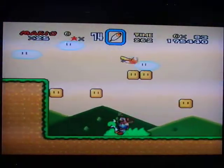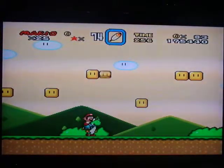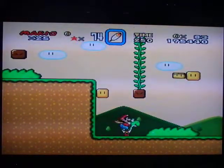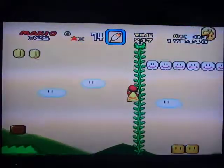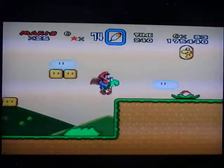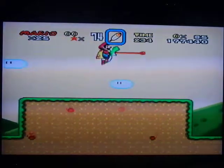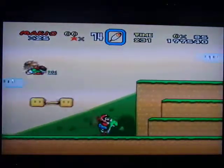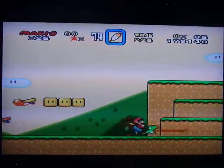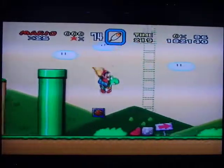That's what the cape does to those guys. There's a Dragon Coin up there but I didn't collect the other one, so it doesn't matter. The guy with the flashing brownish-colored cape — he's the one you get a feather out of.